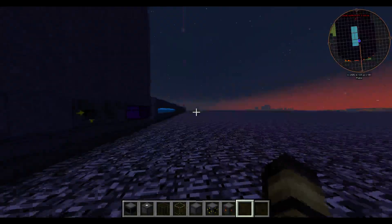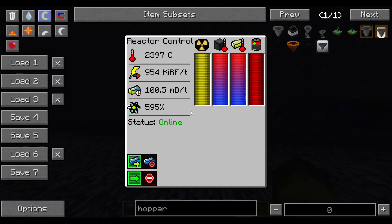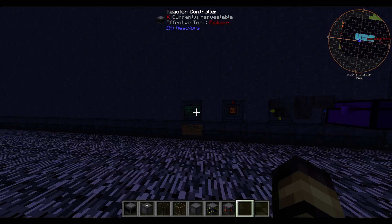Hello guys, welcome back. This video is because of the response to my last video — we crushed the 15-like goal within a day. I wanted to show you guys another tutorial: the best and most efficient reactor design for Big Reactors. This is a max-size big reactor with two rows of yellowrium fuel rods and control rods, producing 950,000 RF/t at 100 millibuckets per tick. This is in FTB Infinity Evolved, so this number is 8 times the normal value — if you're not playing Infinity Evolved, divide by 8.